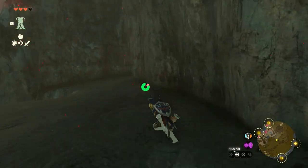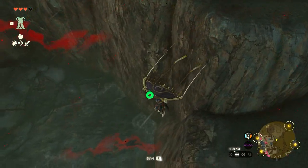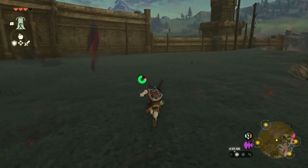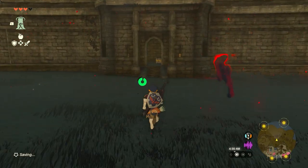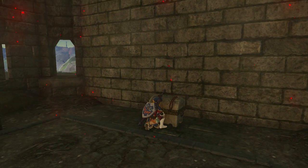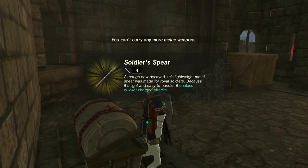Am I even going the right way? I just want the west passage. What's down here - that looks to be nothing. I might be going the right way though. I see a chest - let's go open it. Okay, well that's completely useless.